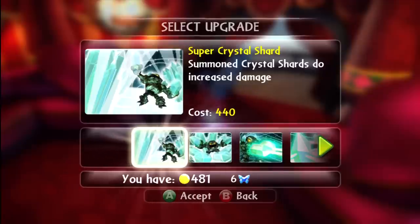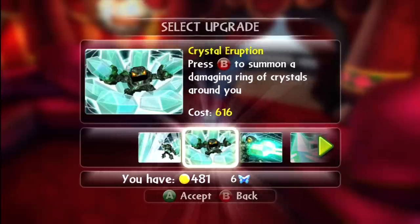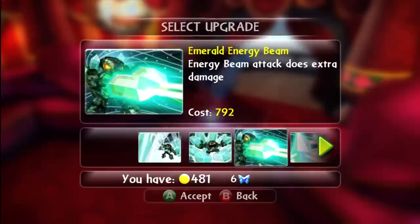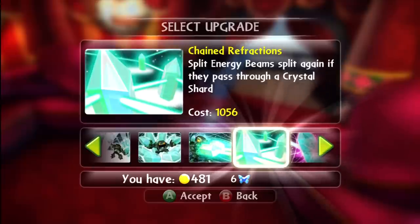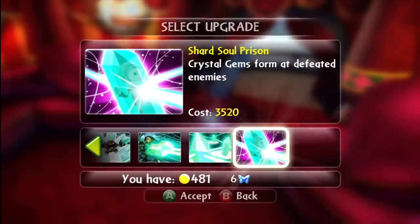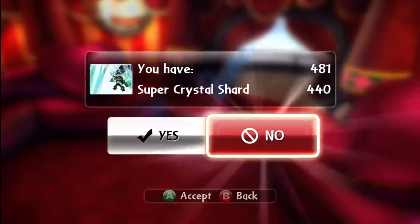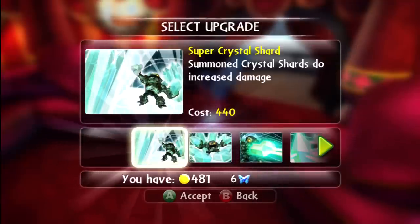So it looks like we've got the super crystal shard, which is pretty much the only thing we can afford. The crystal eruption looks absolutely epic — press B to summon a damaging ring of crystals around you. That's a good attack to get rid of enemies as they're surrounding you. Emerald energy beam does extra damage. Chain reflections: split energy beams split again if they pass through a crystal shard. And crystal jams form at defeated enemies. The super crystal shard just gives summoned crystal shards increased damage — I don't even use the summon crystal shard thing much.